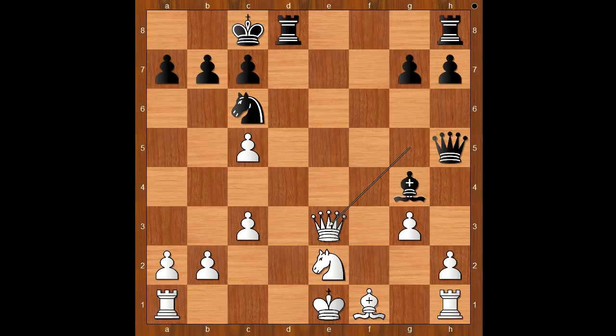Queen takes knight. If queen takes on h5, bishop takes on h5 and black is better. Queen takes on e3. Black to move — what would you do? Black played a move and white resigned. Believe it or not. The move is rook from h to e8, just a simple developing move. And Spielmann resigned.